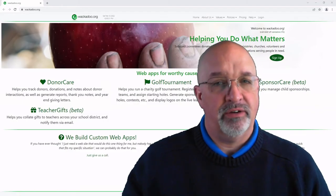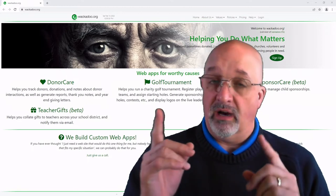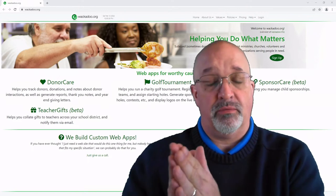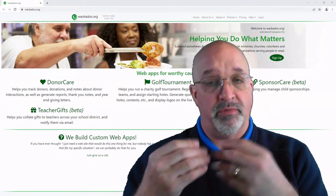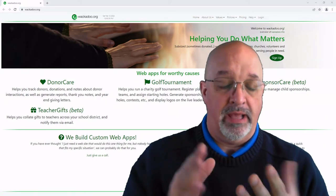Hi, my name is Steve Kinsley. I'm the Chief Wackadoo at Wackadoo Information Systems. Today we're going to take you from zero to sixty on Golf Tournament. The assumption here is that you've got a charitable golf scramble that you want to run to raise money for either your own organization or one that you are supporting.